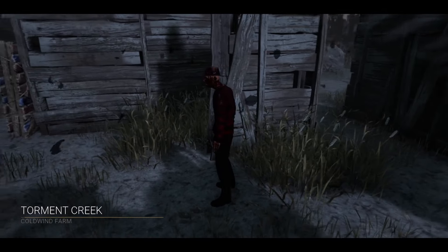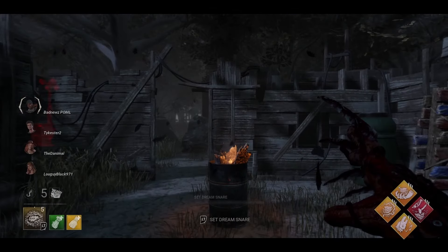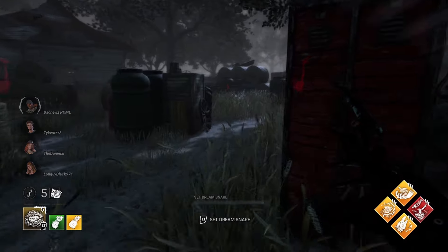We're on Torment Creek, sent here by one of the survivors. Hopefully our totem is in a good spot - it spawned cross-map from us. What are the odds our totem gets destroyed before we can even get there? It's in a pretty obvious spot. We throw a snare so hopefully if someone tries to cleanse it while falling asleep we'll be alerted.